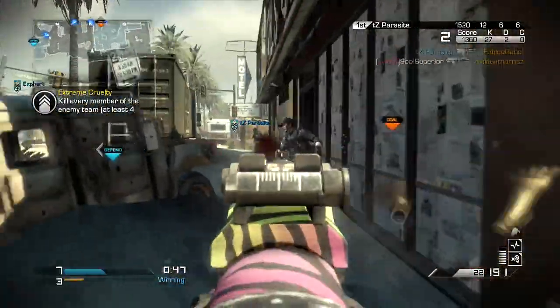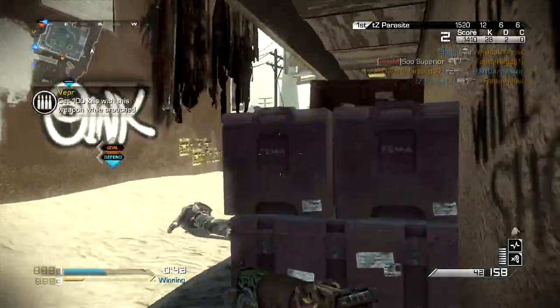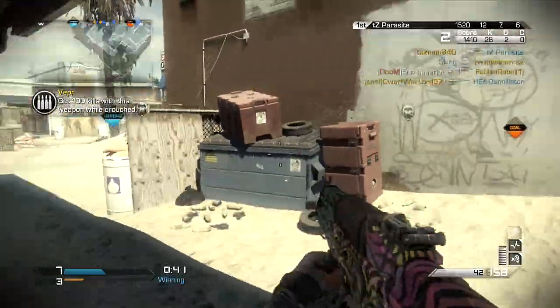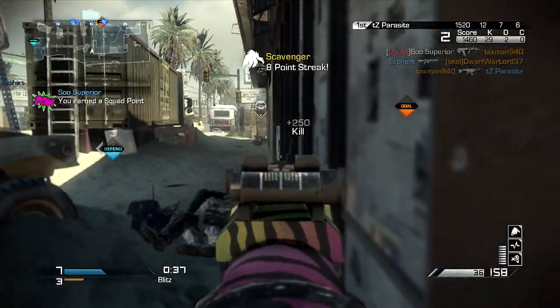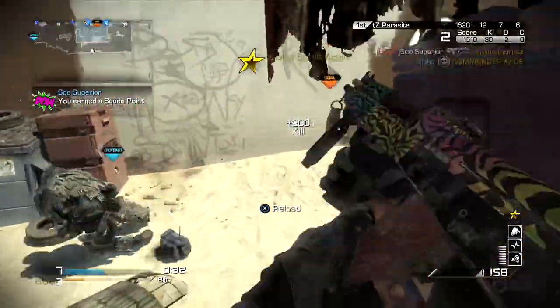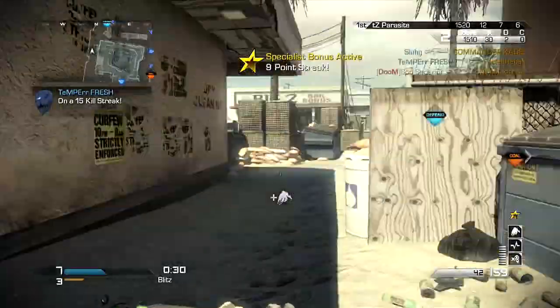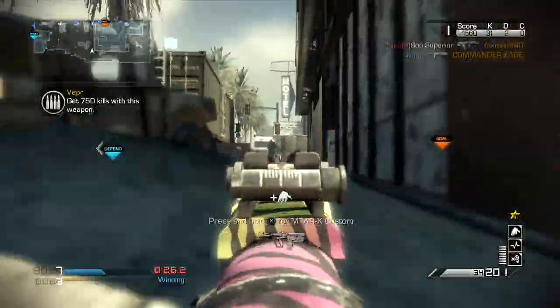But after you get into like a 10 or 15 kill streak and you've killed so many enemies — since this gun does not have a suppressor — they just keep running back to you. You kill them, they come back, and you cannot kill the same kids 24 times without them eventually finding a different, unique way to kill you.